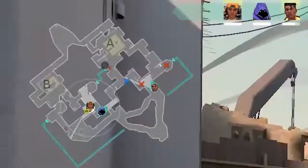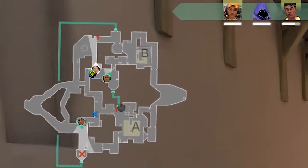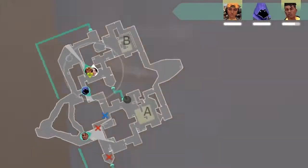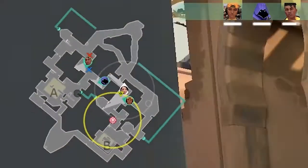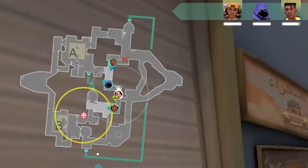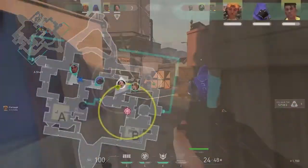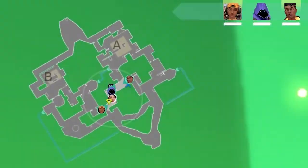Speaking of the map, you can also get other information from it. If you have a teammate on the other side of the map and they see an enemy, on your map you will be able to see the enemy too. You can also tell if they have the spike from a symbol showing they're carrying it. Another thing you can see is ability information — for example, if Sova uses his recon bolt, you'll be able to see the exact area that can be revealed.